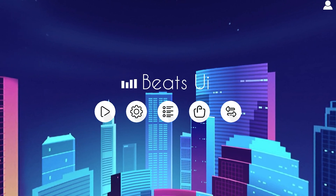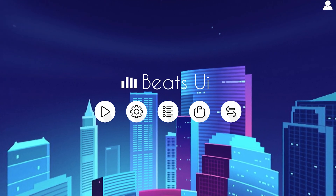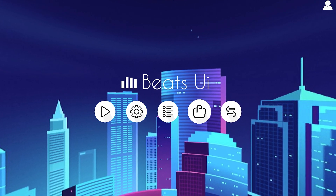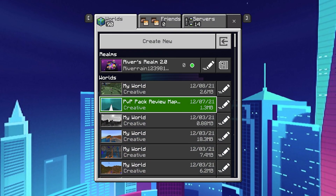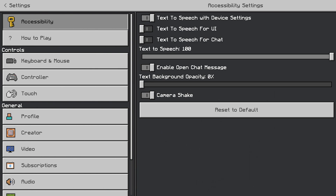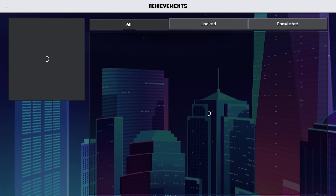As you guys can see, we've got the brand new BTY UI — this is actually so cool. Download is in the description as always. This is basically what the UI looks like, and look at the buttons too. There are a bunch of different ones here. This one is the play button, the settings button is right over here, and this one I'm assuming is achievements — yes sir, it looks like we've got the achievements.